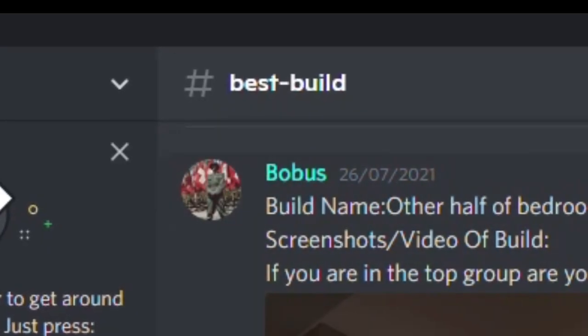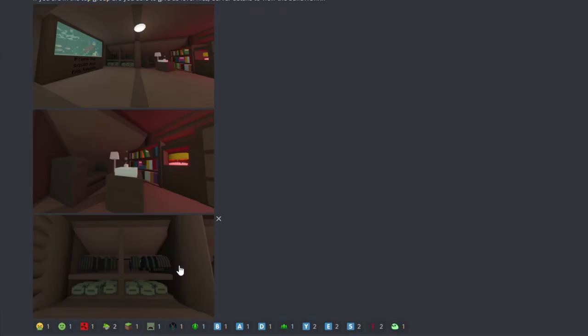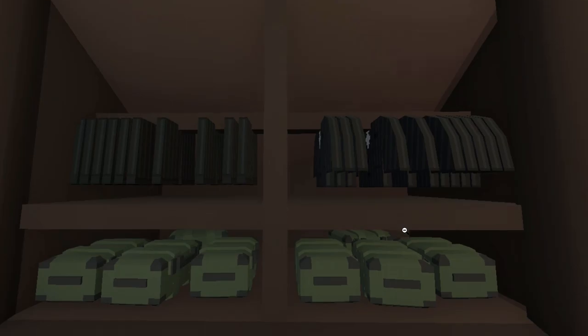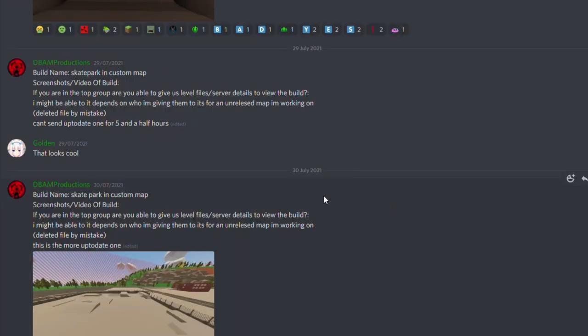This is from Bobus. These screenshots are clean. Frank the Squid and his friends — I like that. I'm a big fan of that. I mean, what is all this? It's all Mafia stuff. It's just not at the level of the others, I'm afraid. But Bobus, you've done a good build there. You should be proud. Moving along.